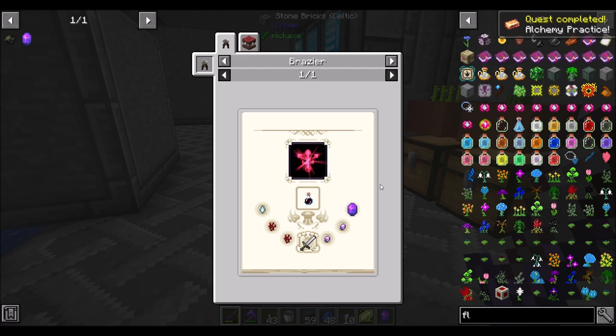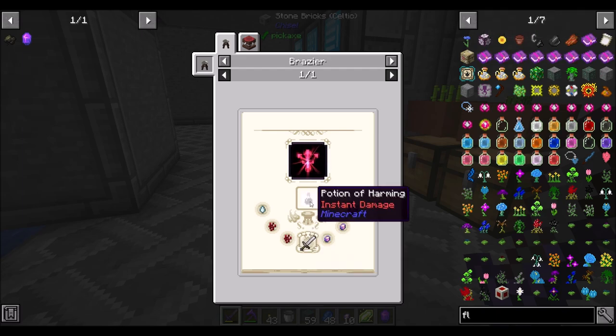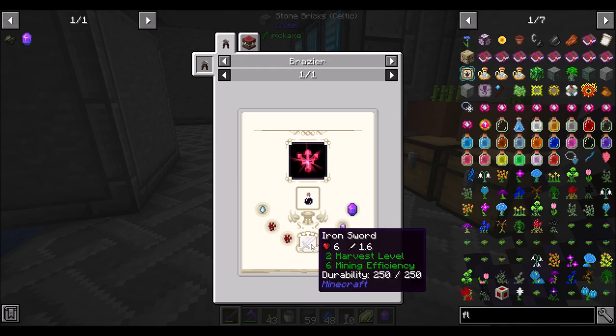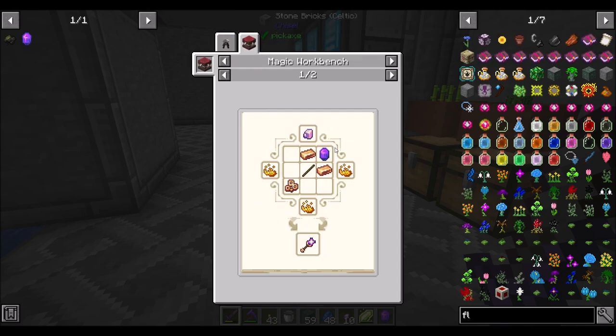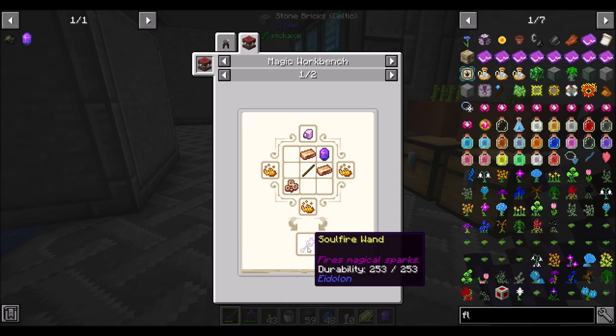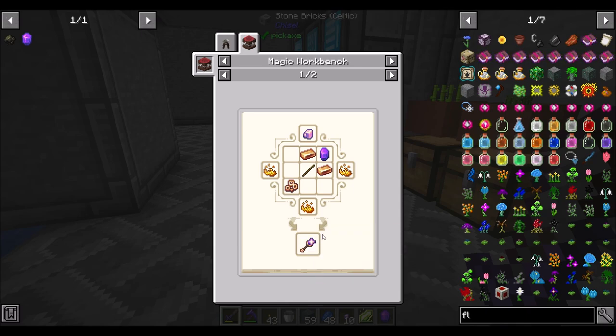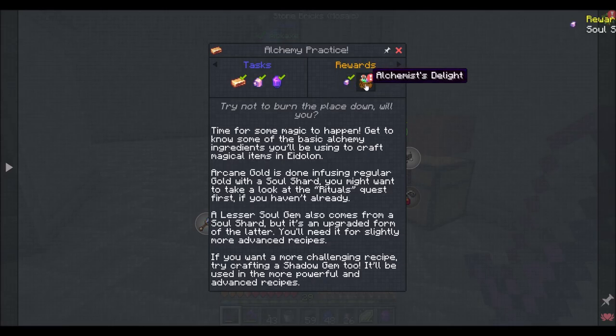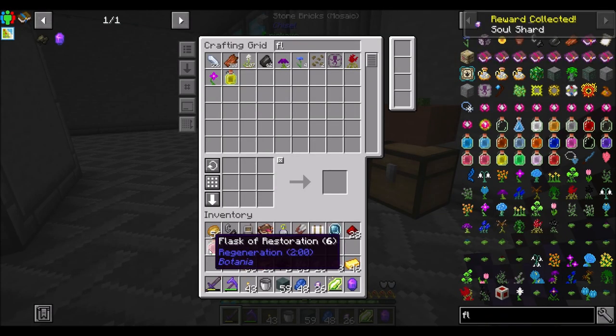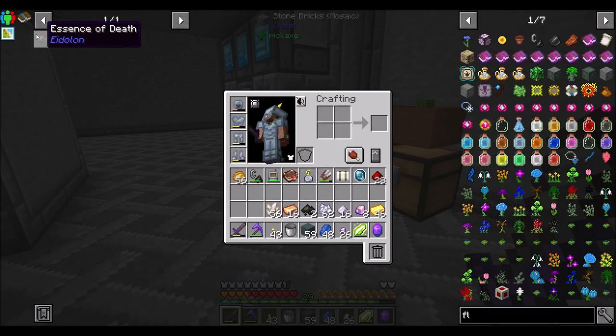I have no idea what this is used for — I assume something advanced. It can be used in the magic workbench to make a soulfire wand — fires magical sparks. Yes please. That completes the quest, which gets us soul shards and an alchemist's delight, which is a flask of regeneration. Not bad. The alchemy is a little tricky — there is a bit to it — but it's fun.